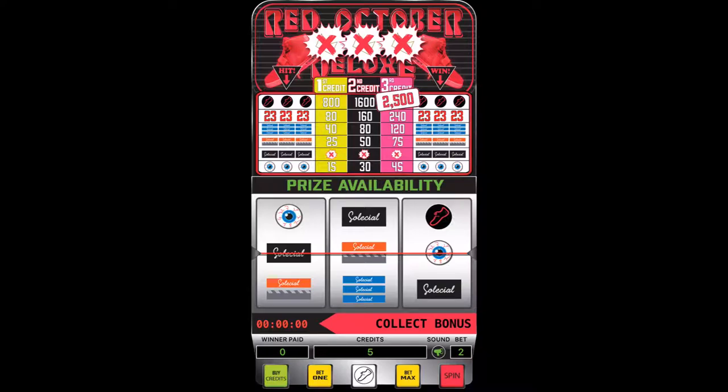You will have the option to place a one-credit bet by pressing the yellow Bet One tab located at the bottom once, a two-credit bet by pressing that same tab twice, or the max bet of three credits by pressing the yellow Bet Max tab also located at the bottom of the screen.